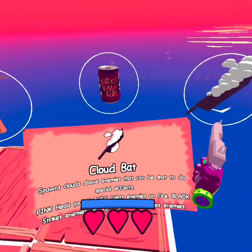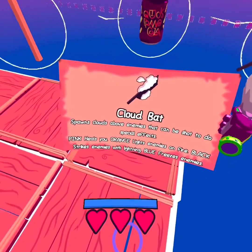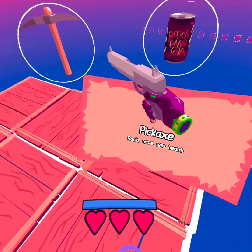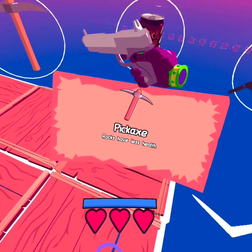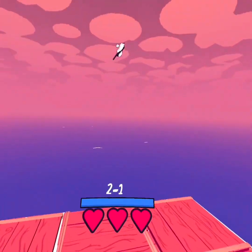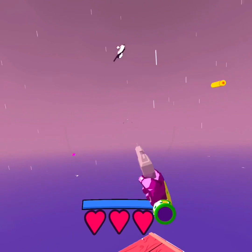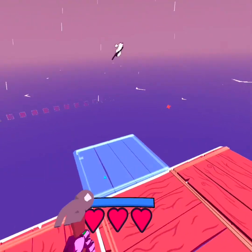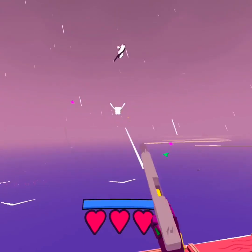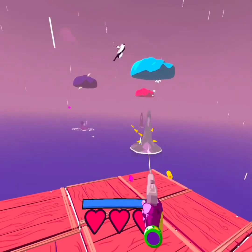Okay, let's see — cloud bats: someone's clouds above, enemies. I'm gonna go with cloud bat, and so there will be clouds that give me extra health.